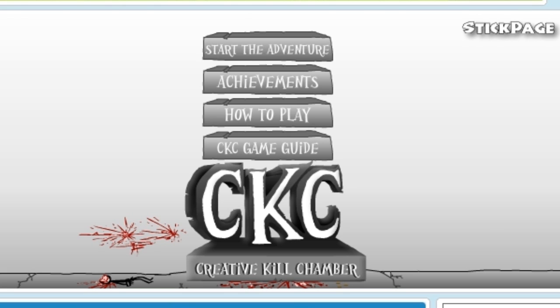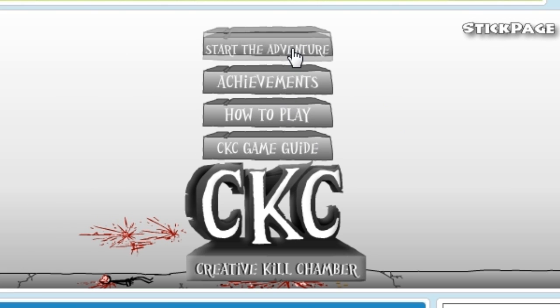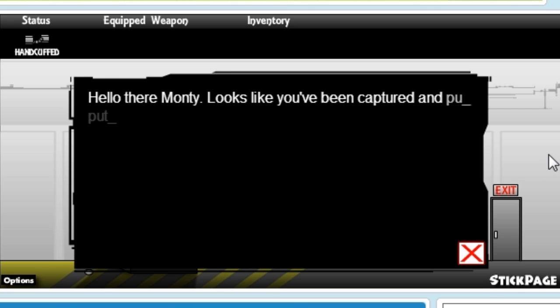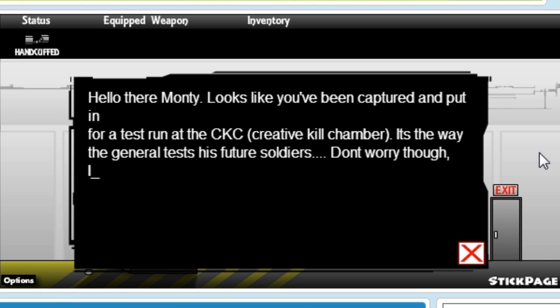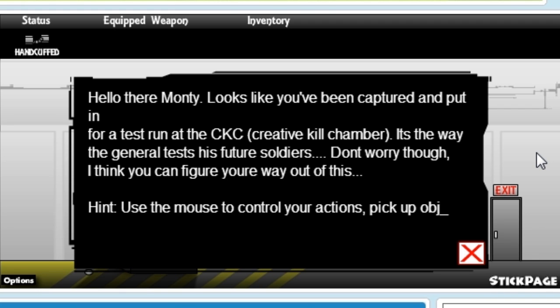Hello and welcome everyone to my next let's play a flash game episode. This one actually got suggested for me to do and there are achievements for this game. I have played around on it a little bit but it's all new for me here. Hello there Monty, looks like you've been captured and put in for a test run at the CKC Creative Kill Chamber. It's the way that the general tested future soldiers. Don't worry though, I think you can figure your way out of this. Hint: use the mouse to control your actions, pick up objects.